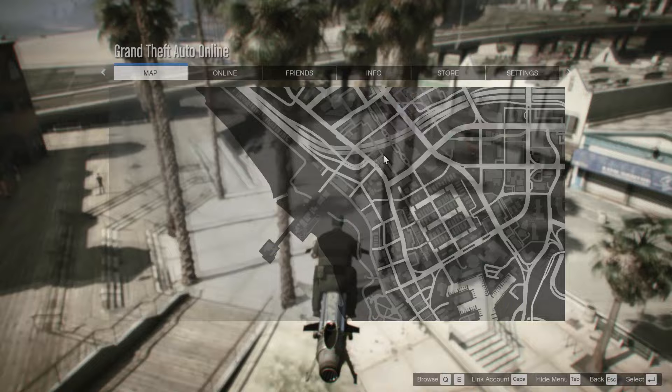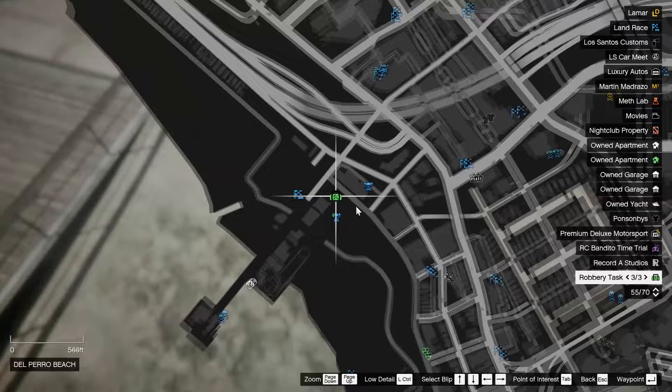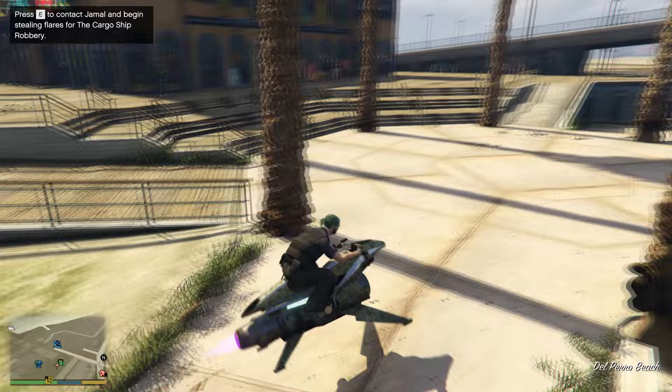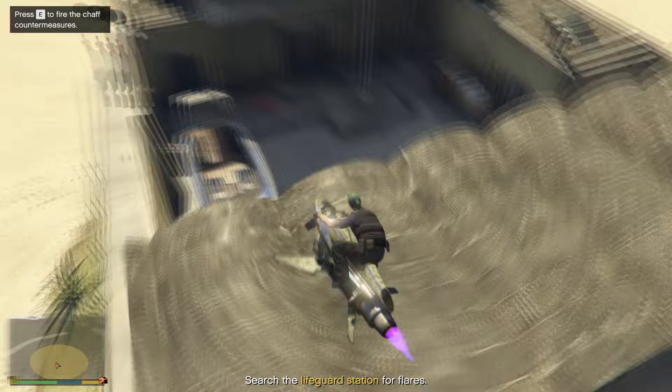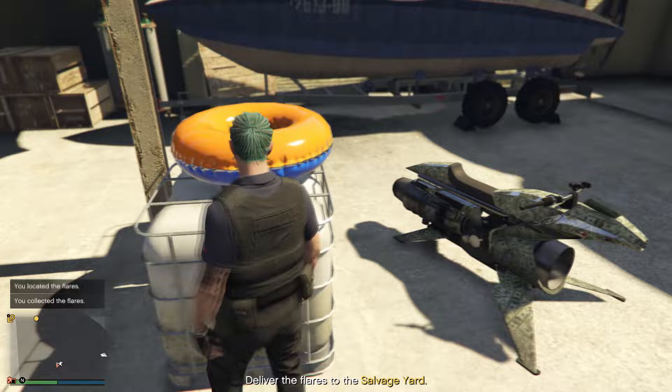There'll be a duffel bag icon near the beach. If you approach the area, you'll see on the top left of your screen that you press the right d-pad to contact Jamal and begin stealing flares for the cargo ship robbery. Start this job and Jamal will ask you to grab the flares. Go inside the area, find a box of flares, grab it, and then go to an open area.